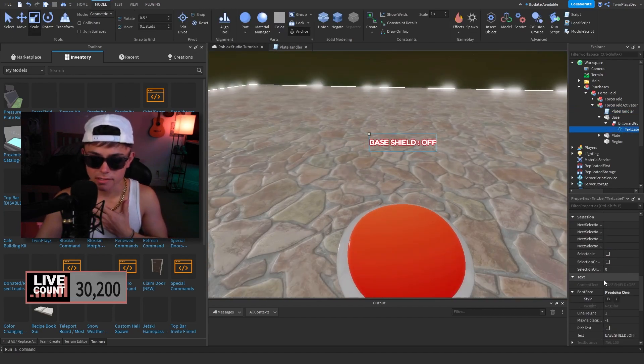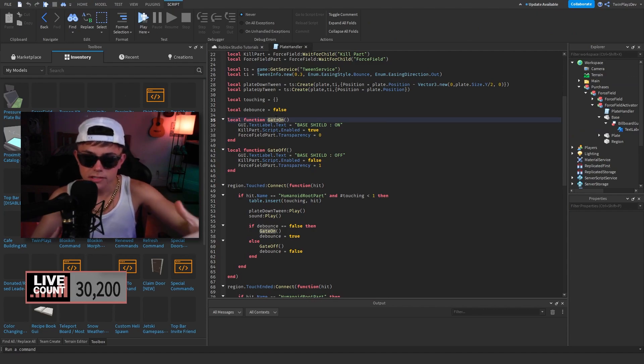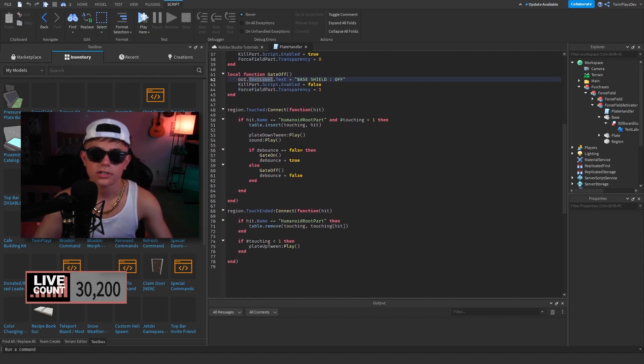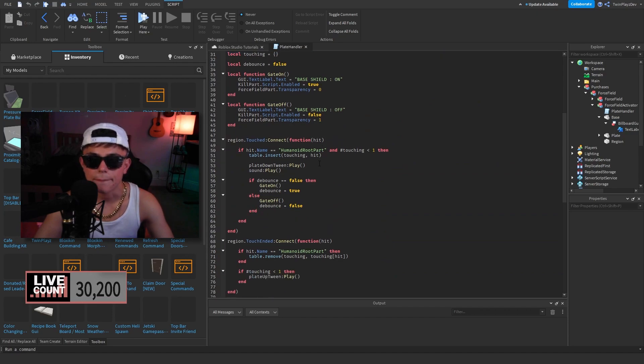We're going to find the GUI of the base shield which is in the base right here — you can customize the color, font, whatever you like. For gate on we're going to set the base shield text to on, set the kill part to enabled true, and set the force field transparency to zero. For gate off we do the opposite. These function variables are so we can use them in the touch part. On region touch, we do a table insert, play the sound, and check if debounce is false — if false, call gate on and set debounce to true.